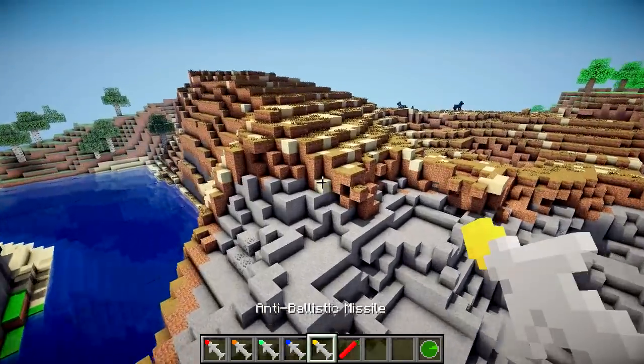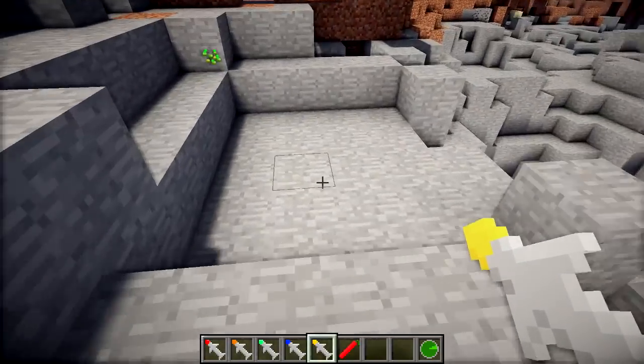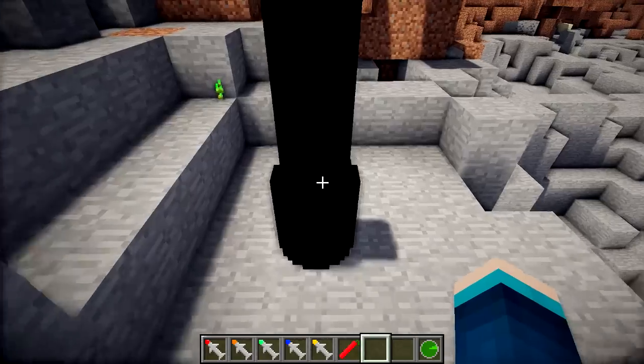Last but not least of the missiles, we've got the anti-ballistic missile. I can't figure out how to use this one for now, because when I right-click on it, nothing happens.